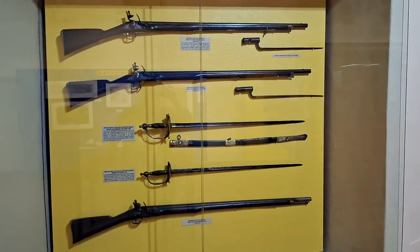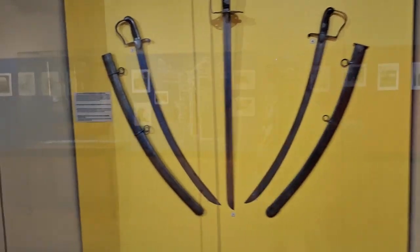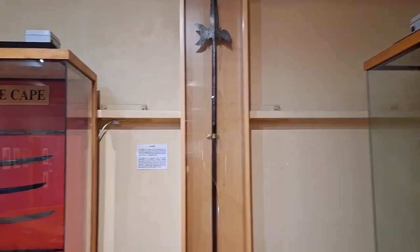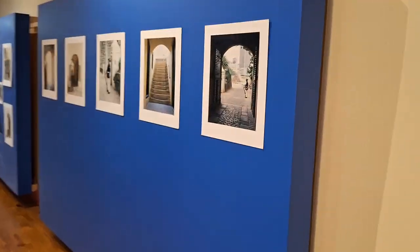These are some of the swords that they used back in the day, some of the guns, and then this massive gun. Some of the outfits they wore, and some crazy spear displays. That's basically the military museum.